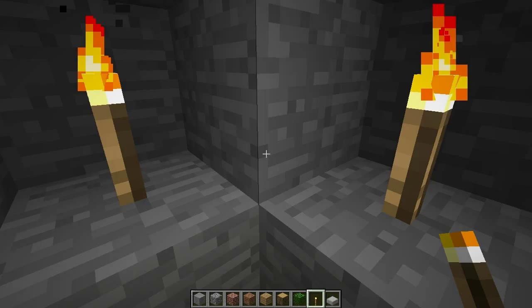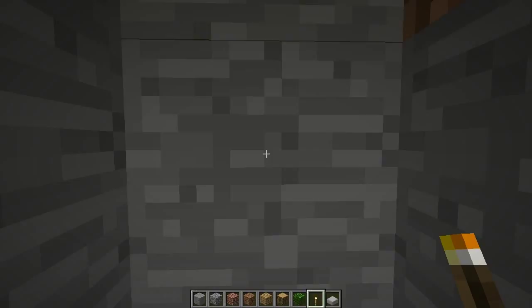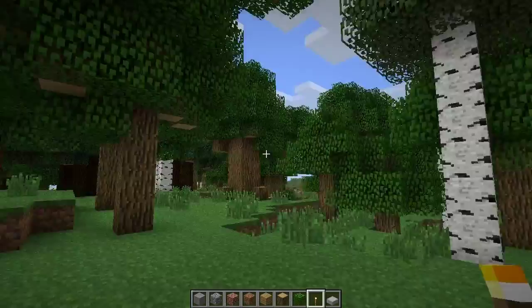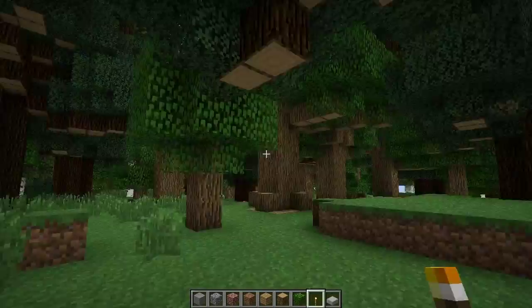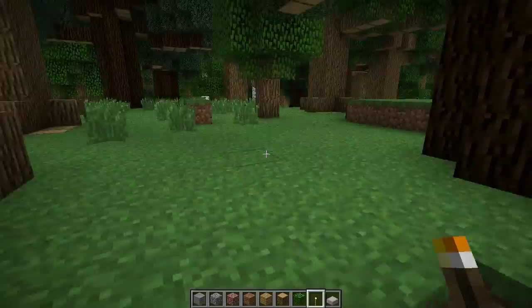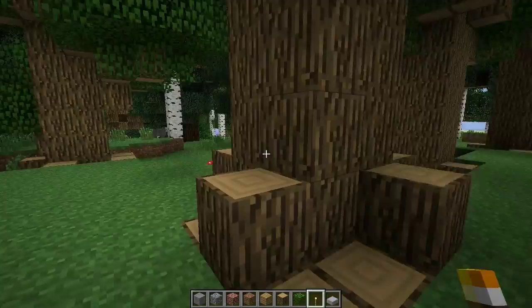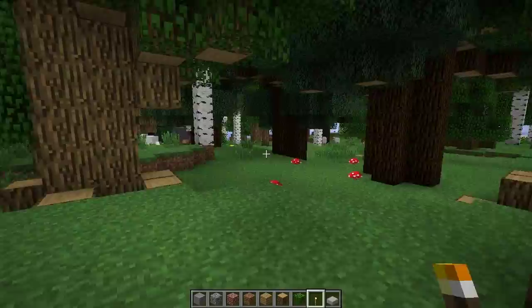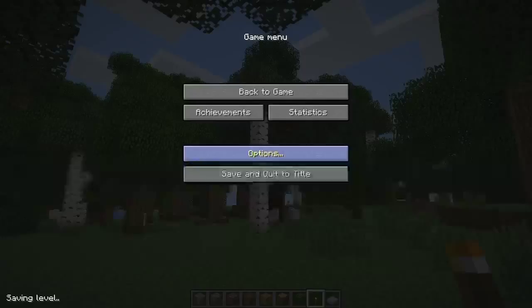I'll dig a hole, so I'm gonna go ahead and fly up. As you can see, there are roots - these trees are humongous. This is basically the forest floor, and if we look up we've got a good four to five block area of just huge trees, and then above that the trees go even bigger. I'm just kind of looking around.